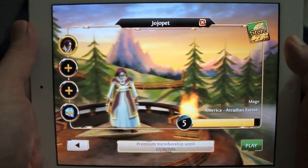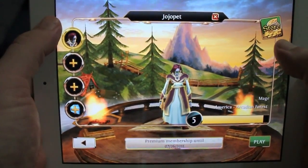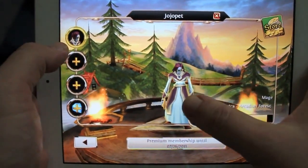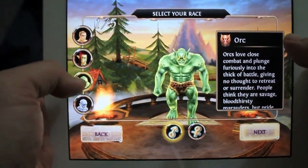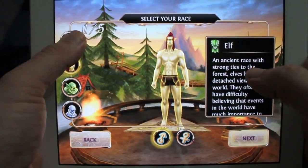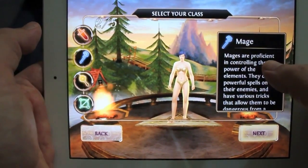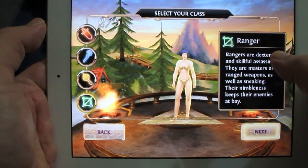I'm already going to give this 5 out of 5 stars and I've only played it for about an hour. Let me go ahead and show you the character creation real quick. That's my main character right now. You have human, elf, orc, and undead. You have the tanks, the mages, the healer, and the ranger.